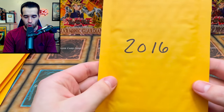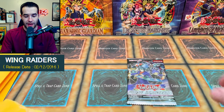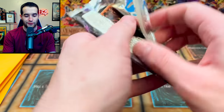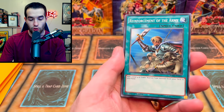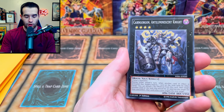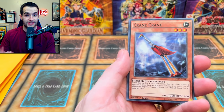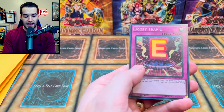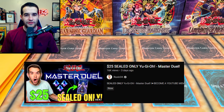2016 — we have a Wing Raiders pack, first edition. This turned out to be pretty good for the sealed format. Inside: Bottomless Trap Hole, Road Warrior, Number 66, Raidraptor Singing Lanius — if you saw the sealed-only Master Duel video — Dark Rebellion XYZ Dragon, and a Booby Trap E. Make sure you check out that sealed-only Master Duel video.